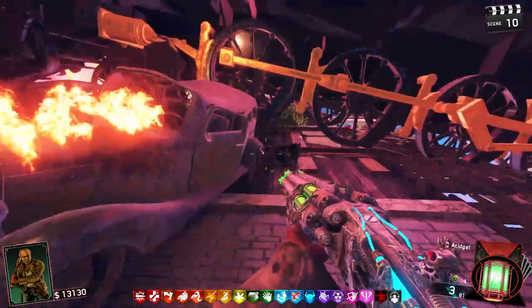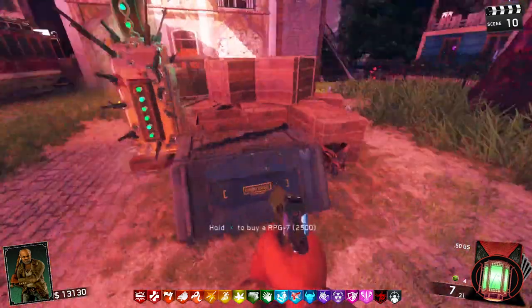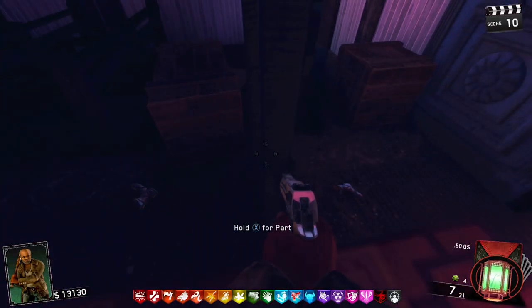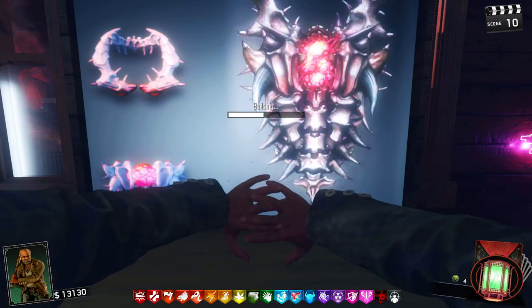The shield locations. One is on the balcony on the back of the bar. Over by Mule Kick, another part can be found next to these boxes. One piece is inside the church, just resting against the ladder. You can build the shield in the building with Quick Revive, just on the top floor next to Dead Shot.